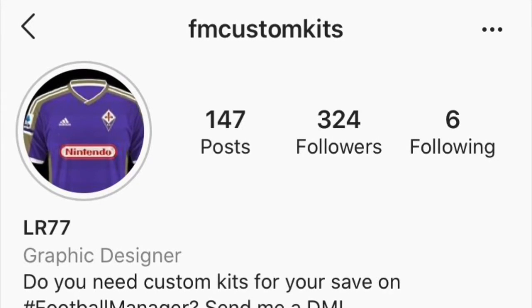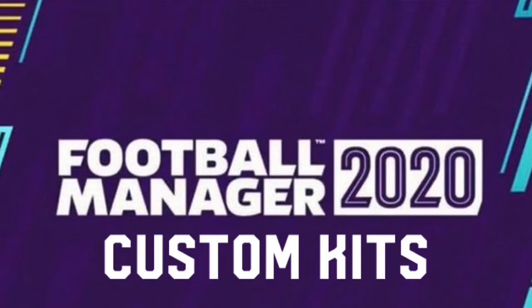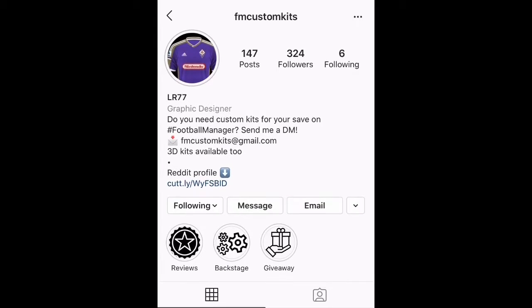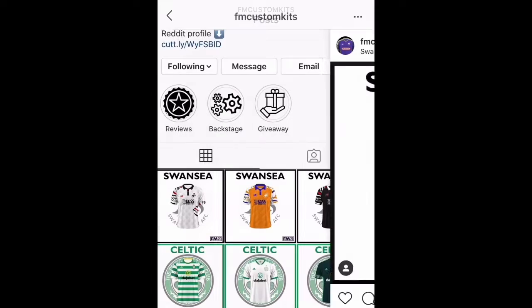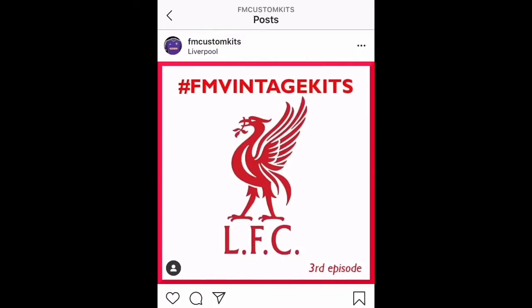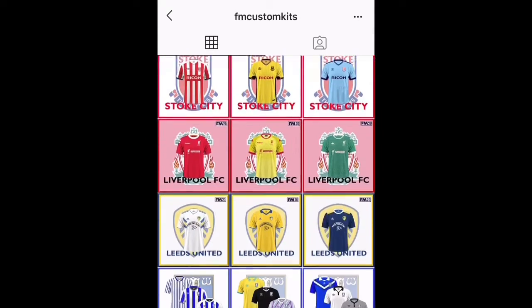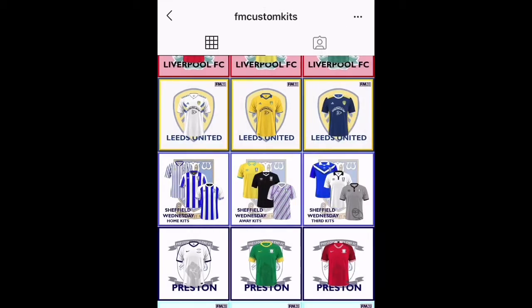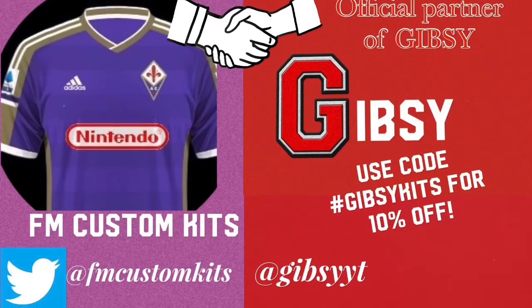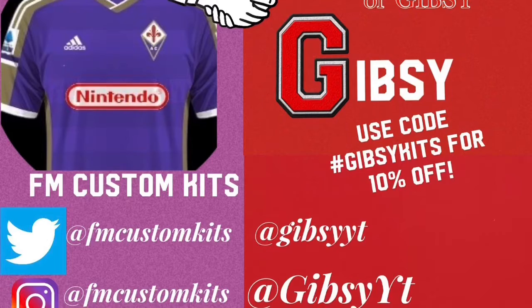This video is brought to you by FM Custom Kits. Do you need custom kits for your football manager save? Then contact FM Custom Kits on Instagram or Twitter. This guide can make you custom kits for your football manager save, in 2D or 3D, for a real team such as Liverpool or a fake team such as AG Cousins. And don't forget to use discount code hashtag GipsyKits to get 10% off your order.